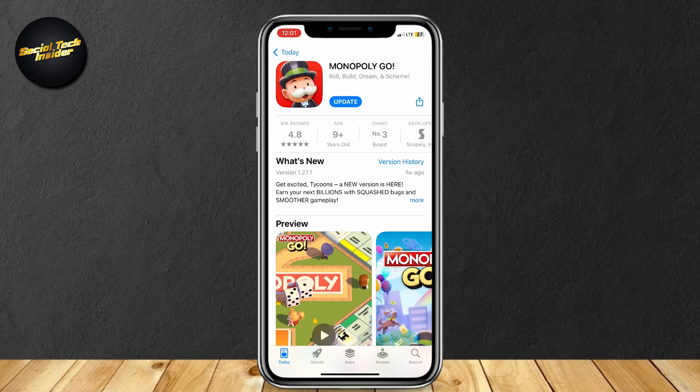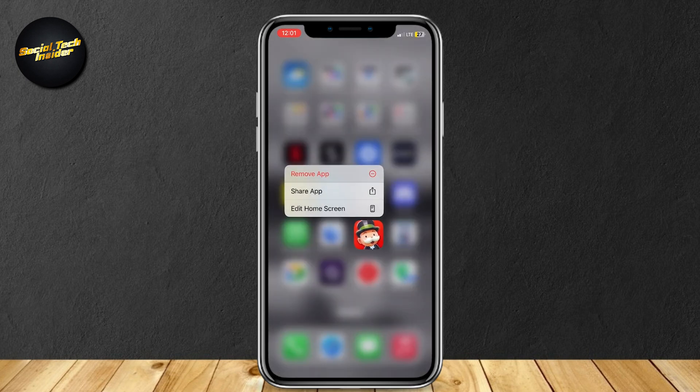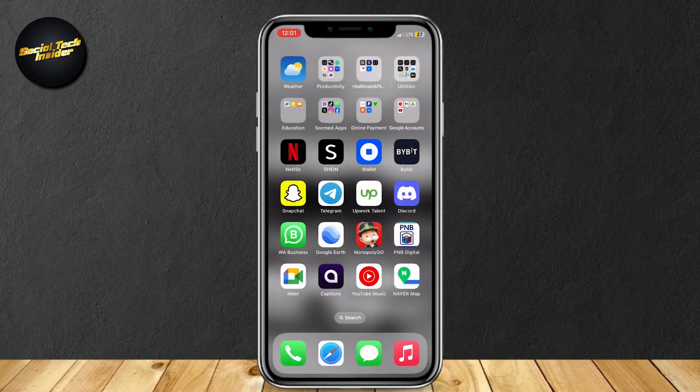If that doesn't work, you may want to restart your phone, and then do what I just did — go back, hold Monopoly Go, tap on Remove App, and then tap on Delete App. That should fix your problem with Monopoly Go not updating.